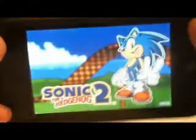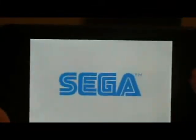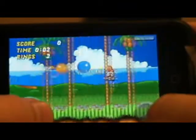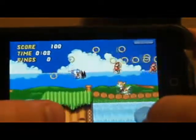Next we go on to Sonic the Hedgehog 2. Sega did good on this game — my only complaint is the controls. Here's a big step up from the last game: they actually have a continue game option. You hit continue and you start off from the very second you last played. So I just got a game over — get start over. Here's Emerald Hill Zone 1. It's basically a port from the original Sega Genesis.